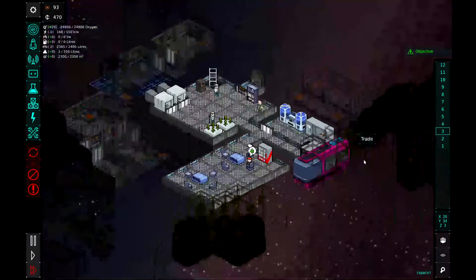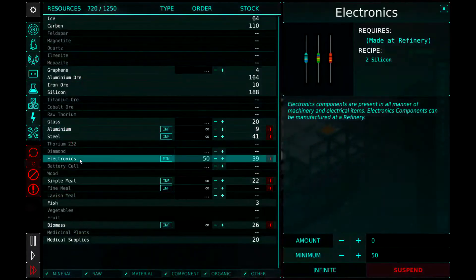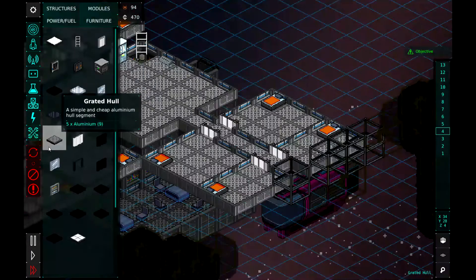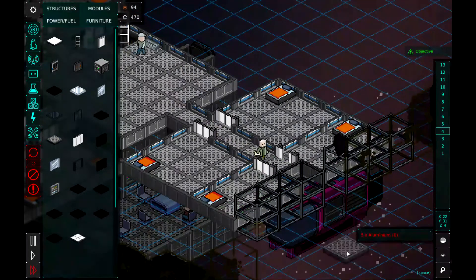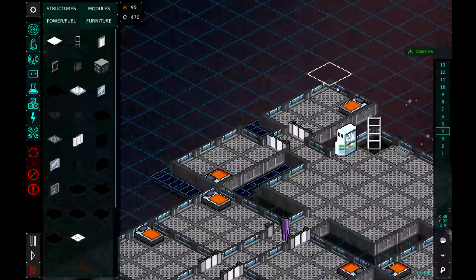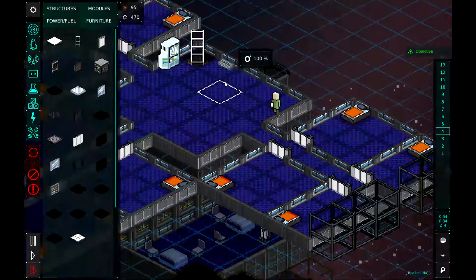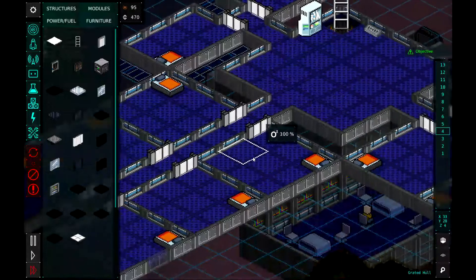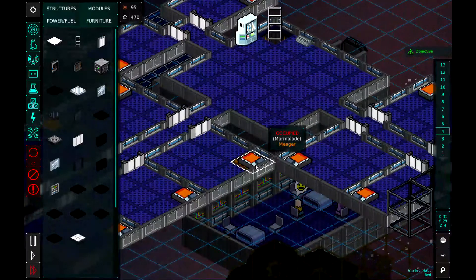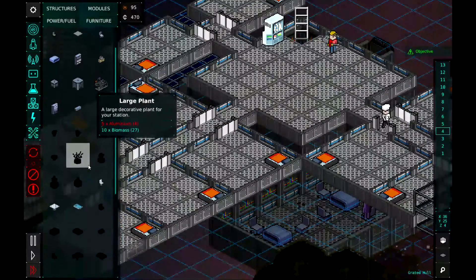Almost to 50 electronics. Aluminum's almost at 10. So let's go build — put that there, wait for the next aluminum, put that there. So those will expand out to three. Is this one being used? Yes, this is being used. So we'll have to expand his bedroom over there soon. It looks like the bedrooms have ratings, and I wonder how we increase it — I'm guessing it's through plants and whatnot, maybe some glass.